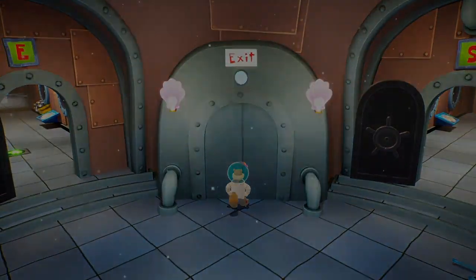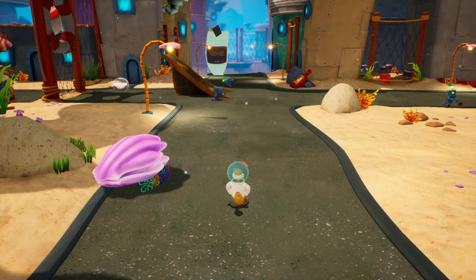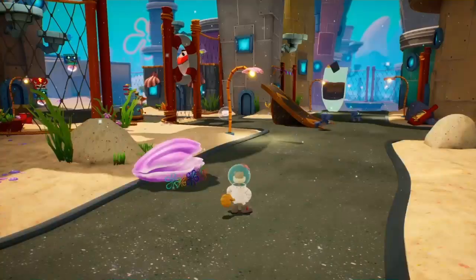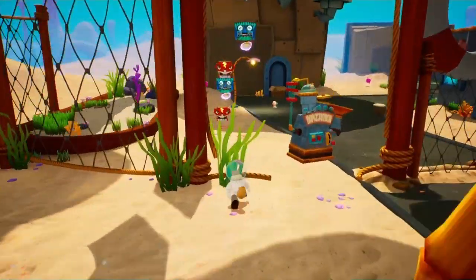Good day ladies and gentlemen, welcome to another episode of SpongeBob SquarePants Battle for Bikini Bottom Rehydrated. I'm your host Argent Leo and we are going to continue with episode 7. In today's episode we are going back to downtown Bikini Bottom to complete Mrs. Puff's mission to save downtown Bikini Bottom.